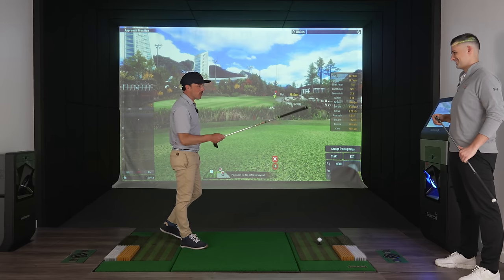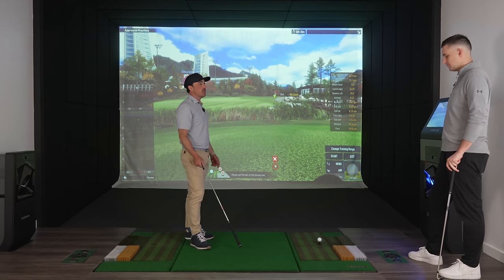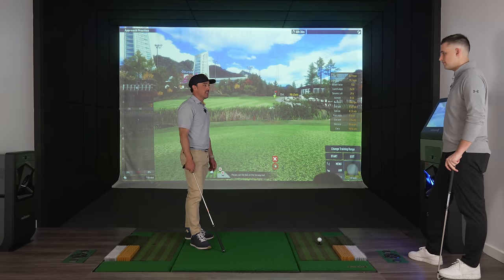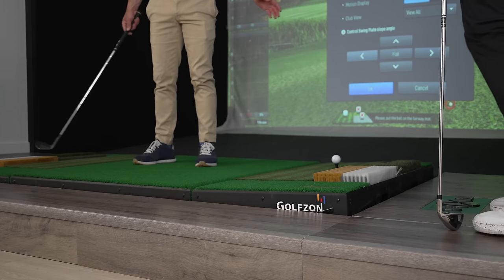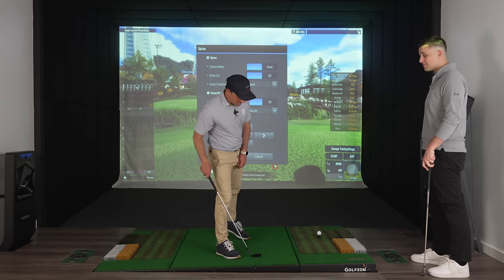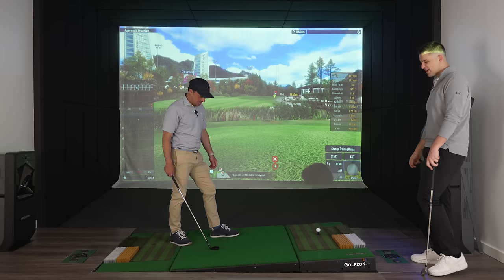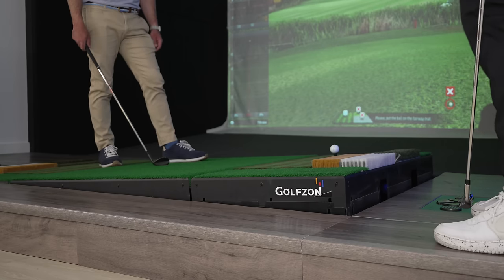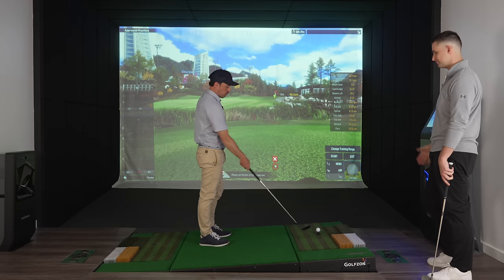Now let's show everybody what they're waiting to see — different lie conditions. Driving ranges, even outdoor, are 99% flat. Let's say I want to practice a side hill lie. We can do it — it's as simple as just adjusting our swing plate here. You can even stand on it while it's moving. When we're on the practice area and want to work on different lies, it's just as simple as adjusting this. So now you have that ball above your feet. This is a huge part of the game and really difficult to practice outside. Here, you can hit a hundred shots from a hundred yards on a side hill lie. Where else can you do that?